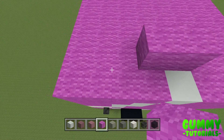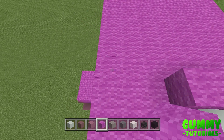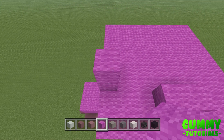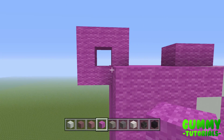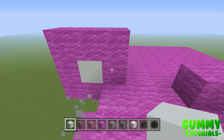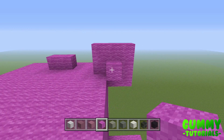In line with this, one block backwards in the third layer, we are going to build our ears. On the left side, on the third block in, place a magenta wall. Go up one, then left twice, down twice, and to the right one. In the one-block gap, place a white concrete. Behind the white concrete, place a magenta wall.